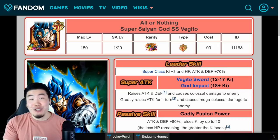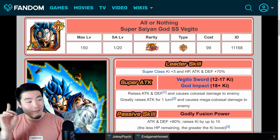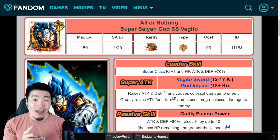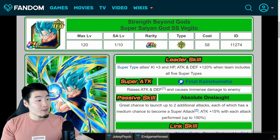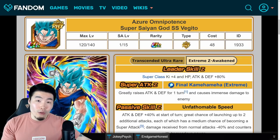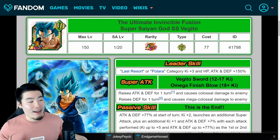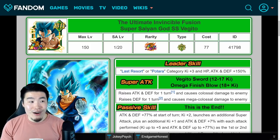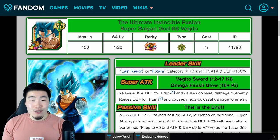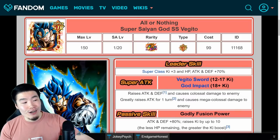If you guys don't know which units I'm talking about — maybe you're a new player or just coming back — the first one is the free-to-play STR LR Vegito Blue. We also have the Tech Vegito Blue, then there's the Fizz Vegito Blue which is the oldest of the four but with a brand new Extreme Z Awakening on Global. And finally, we have the Tech LR Vegito Blue from the five-year anniversary on JP. So without further ado, let's jump right in starting with the STR Vegito Blue first.